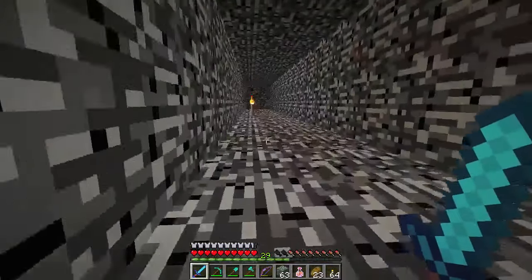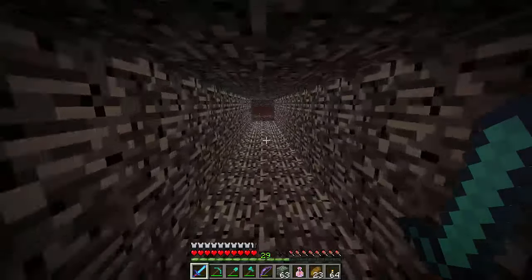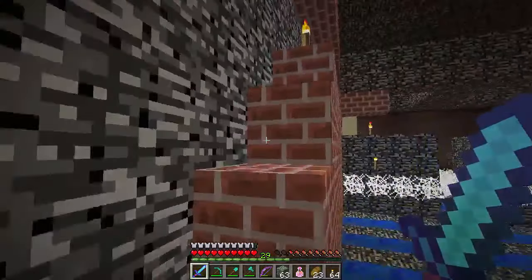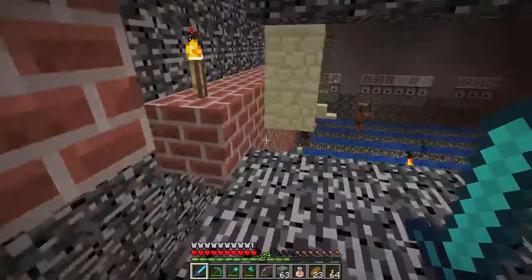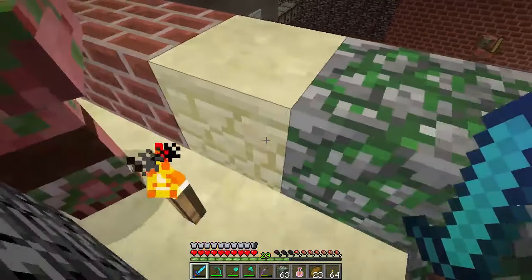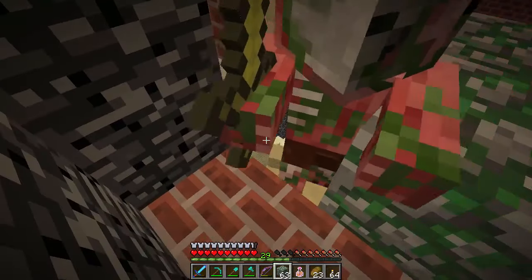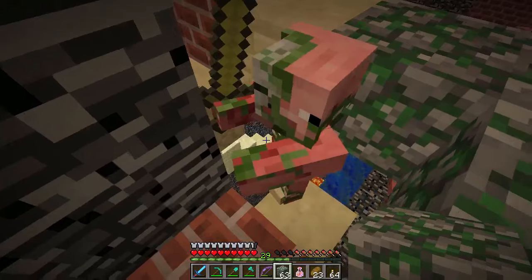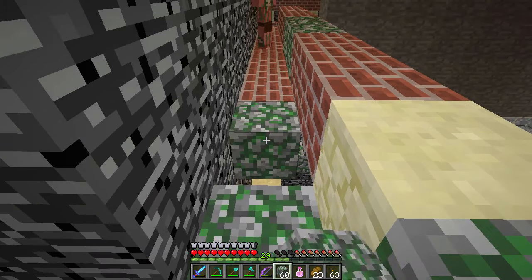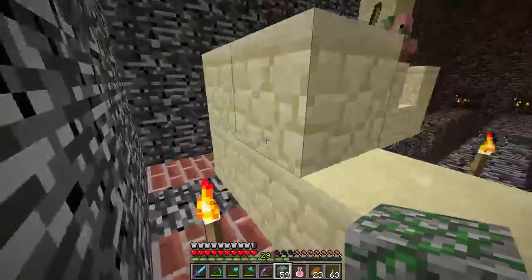I want to go get some diamonds before we do too much more so we can get some nice diamond pants. Actually I think we're gonna make another level 30 sword enchant and retire this one. This is the area that ghasts like to blow up, so this is an area we need to fix because if a ghast shows up that could be death. We have a lot of stuff on us and we're just gonna head all the way back.